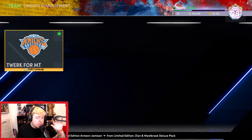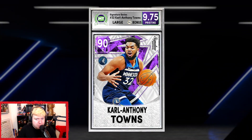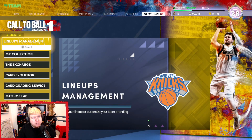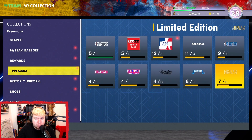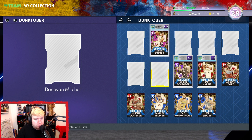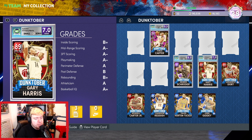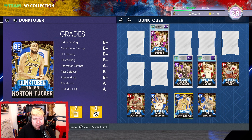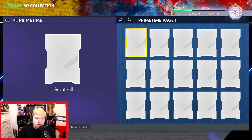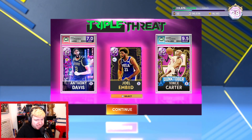I definitely recommend running an amethyst or ruby lineup. You have some very good amethyst players right now — Sergi Ibaka, Karl-Anthony Towns, Bradley Beal — and even from the set that came out yesterday you have the Unicorn, Yao Ming, Donovan, Josh Smith. For rubies you have Gary Harris, Talen Horton-Tucker. There are a lot of budget options at your disposal that I definitely recommend.